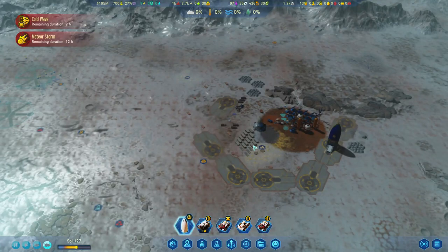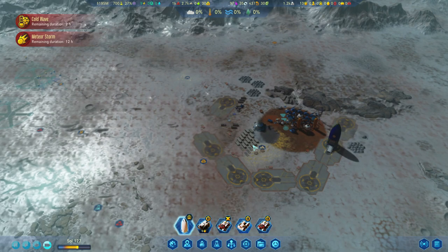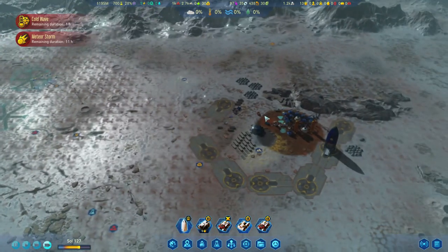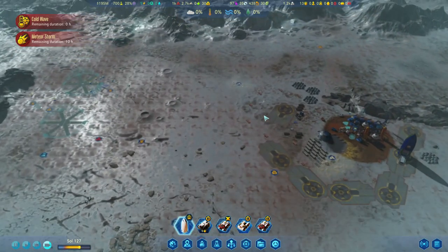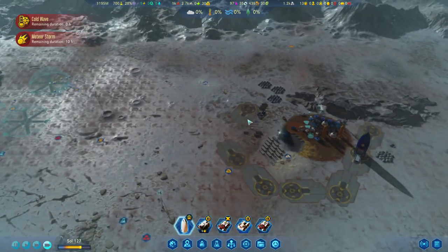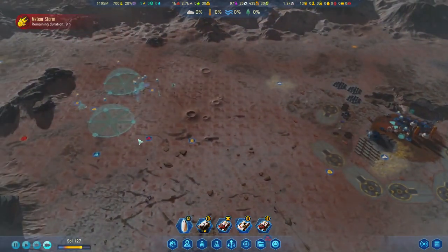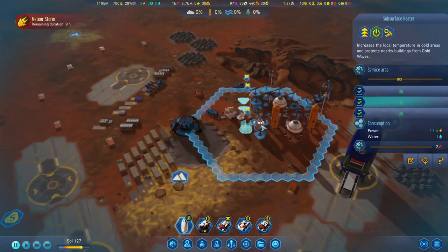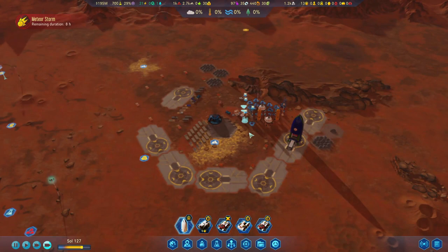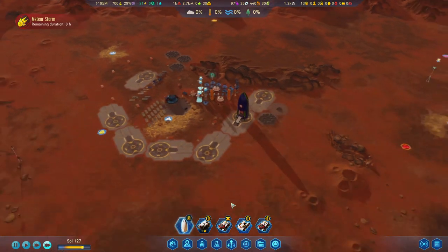Welcome back everybody, we are at Sol 127 here at Surviving Mars. I think we're gonna start getting fairly busy quite soon. There goes the gold wave — beautiful. Let's turn off the subsurface heater, we don't need your services for the time being.